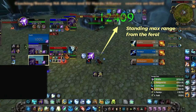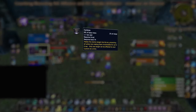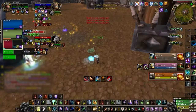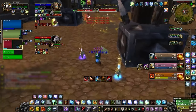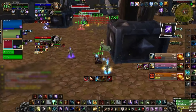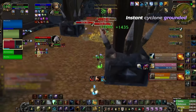Next, always aim to play at maximum range. The only saving grace about instant Cyclones is that they're only a 20-yard range, while Purge has a range of 30 yards and Grounding Totem has an even longer range. By standing further than 20 yards away, it makes it much easier to predict when the Feral will Cyclone. As we can see here, the Feral uses his finisher, gets his proc, but before he can use it, he has to run over — giving enough time to drop a Grounding Totem or even Purge if the Feral is cleaned.